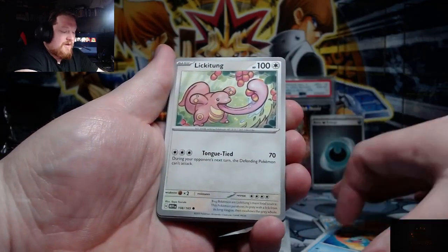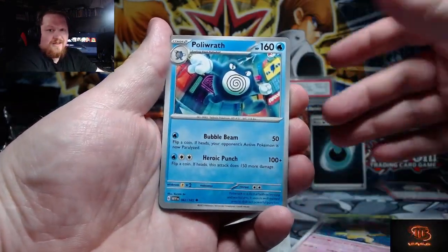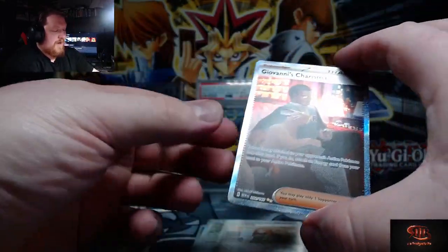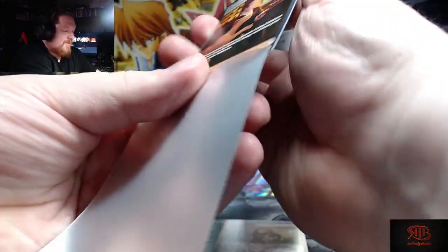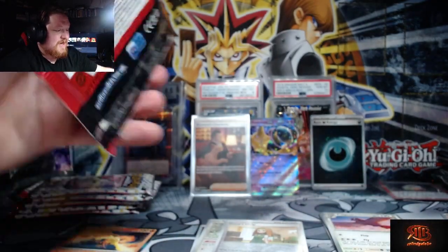I bought a couple extra packs when I bought these ones for the pack battle and I pulled a Squirtle illustrator rare, so hopefully that luck continues. Daisy's Help, Giovanni's Charisma — two out of three packs, we're doing pretty good right now. Very nice. So we got a Giovanni's Charisma and an Alakazam EX. We've gotten a hit in every pack, even a holo energy technically if you count those as hits.